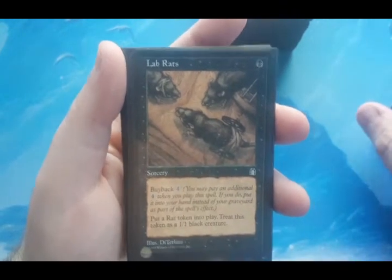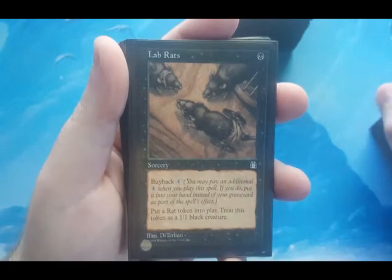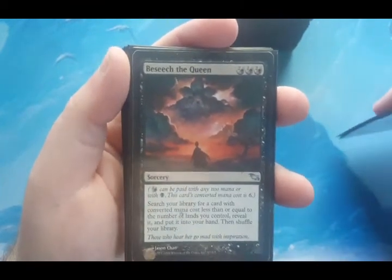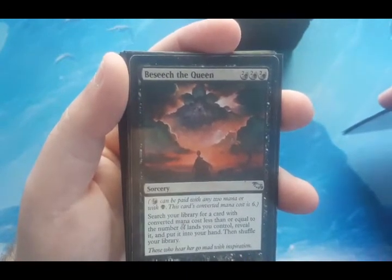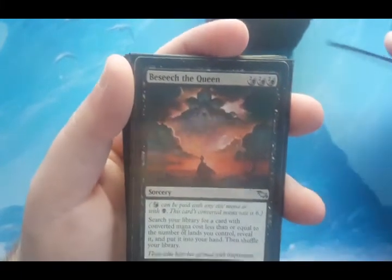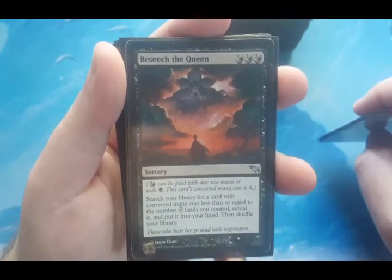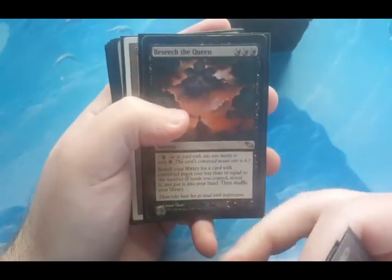Lab Rats is also a flex spot depending on what I acquire from upcoming sets or collections. It's a one-black sorcery with buyback of four that creates a 1/1 rat token. It's there just to make tokens. Beseech the Queen is one of my favorite black cards ever printed — if I had more than one it would go in every black deck. It costs up to three black mana and lets you search your library for a card with a converted mana cost less than or equal to the number of lands you control, reveal it, and put it in your hand. It's basically a Demonic Tutor limited by how many lands you have in play.